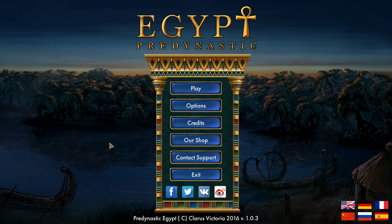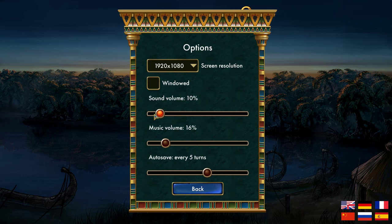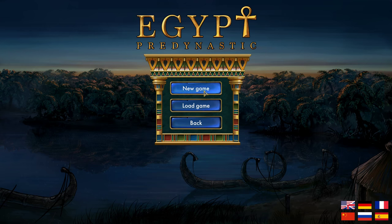Ladies and gents, hello and welcome — my name of course is Little Potato. This is Egypt Pre-Dynastic, a really interesting board game that makes you play as Egypt through the very early days of the country, actually before it even existed. It's kind of board-gamey in its execution. I really like it. I played through the tutorial so I know roughly what I'm doing. I'm gonna turn the volume down just a little bit.